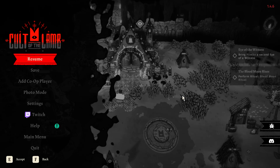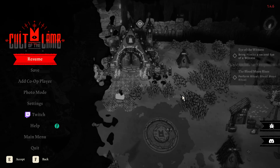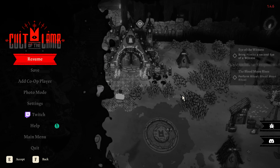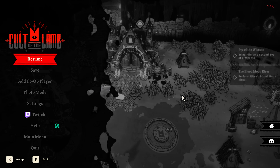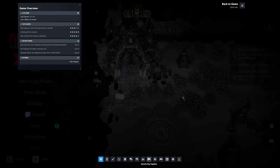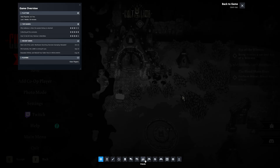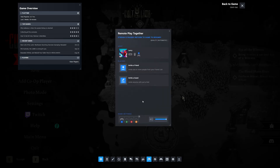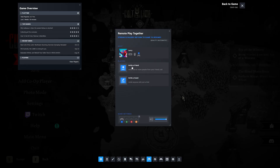Most of the time, only one of you actually has to own the game. To do this, open up the game you want to play, in the save you want to invite your friend to for local co-op. Then open up your Steam overlay, make sure you're logged in to your friends list, and click on the little icon at the bottom next to your friends icon — it looks like a controller with a wi-fi symbol. Click that to open up the Remote Play Together window.